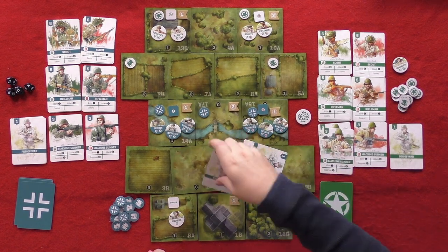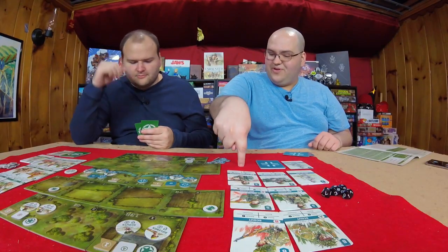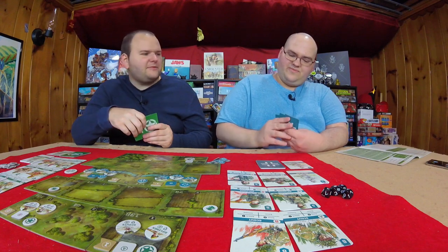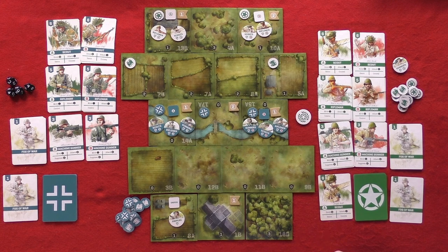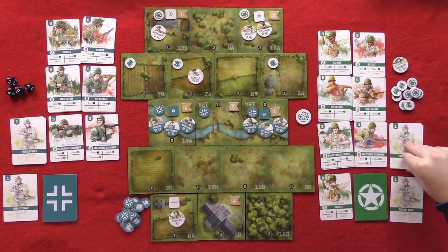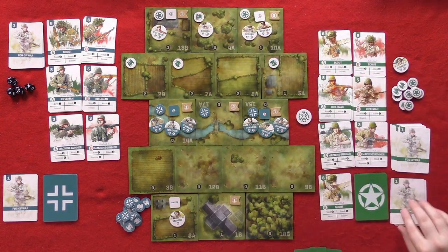Dee starts by playing his Scout card. The cards closest to the board are played cards; the furthest are discards. Scout A — Joseph Bell — goes to scout position A, picking up a fog of war in the discard. Then the sniper card is played: stalk action moves to a new position. Meanwhile Will's squad leader Thomas Brown uses inspire and bolster to bring in a machine gunner and a rifleman from the supply.